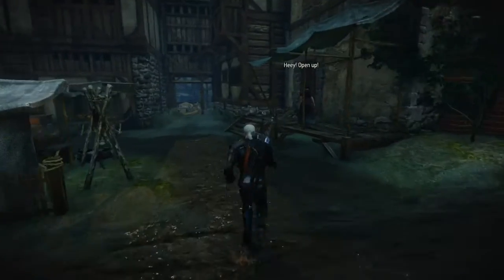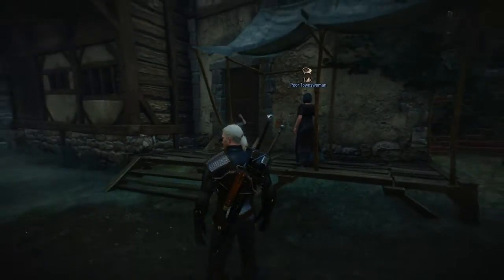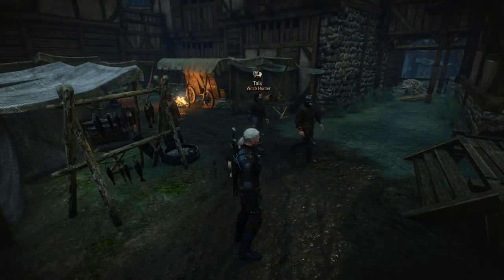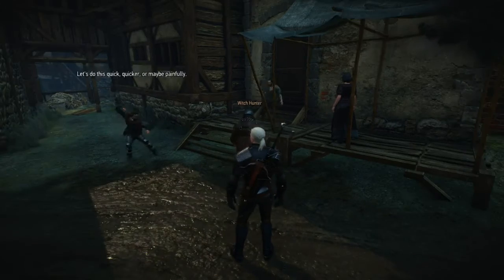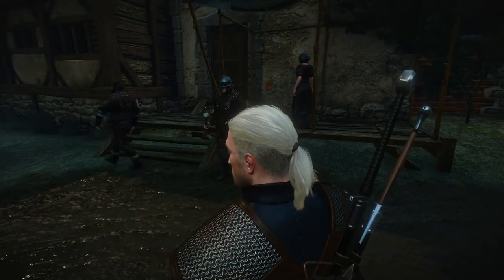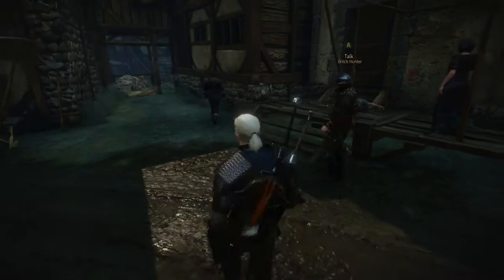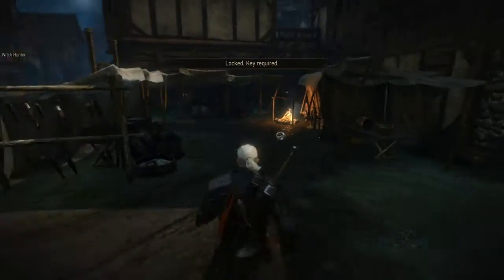What is this guy? He's stuck in the stairs, and now he has Witch Hunters after him. Not good. Looks like he dropped something — let's go see if we can loot him. A key. Does it unlock this door? Nope. A key is required, but not that key.